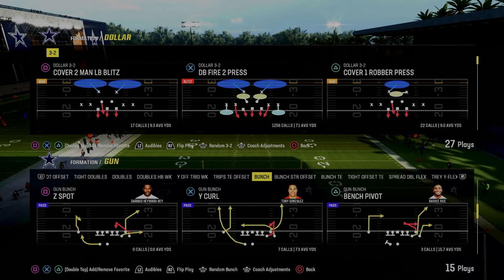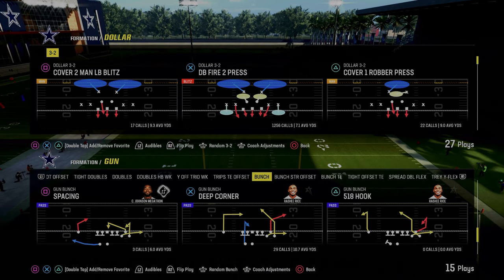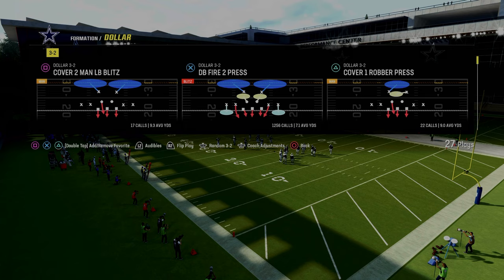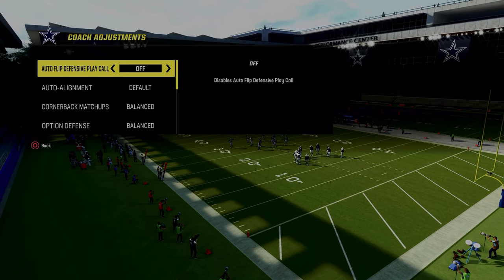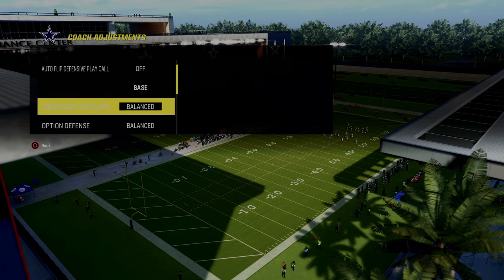This is a very good and optimized defense, and it will get you a lot of stops. We're in the dollar defense, multiple defensive playbook. In your coaching adjustments, go ahead and turn auto flip defensive play call off. Auto alignment, set that to base.